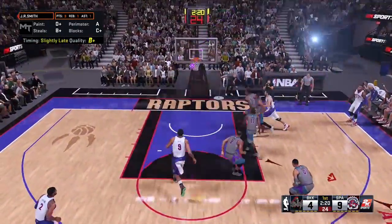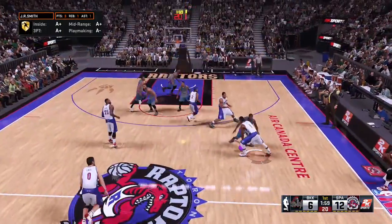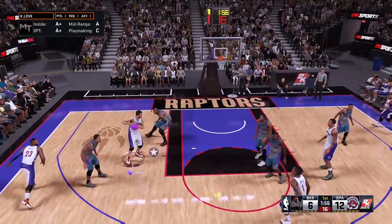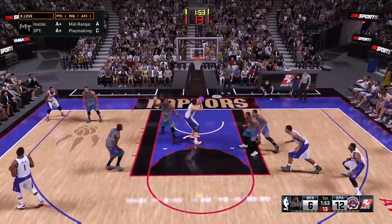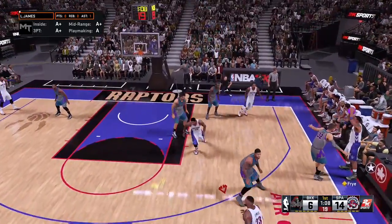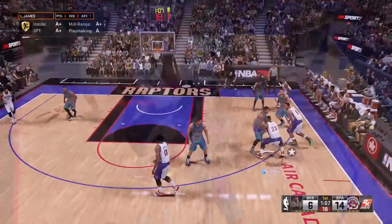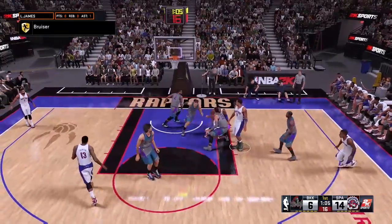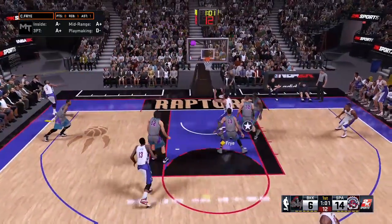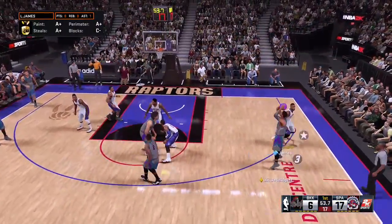Opponent's JR with the ankle breaker on Jamal Crawford — a little taste of his own medicine. We see Kevin Love working in the low post, posting up current Dwight Howard — little old-man back-to-the-basket basketball — Kevin Love gets it done. Opponent trying to charge cheese with Paul George. Who's wide open in the left corner? Directional passing not going to get it done, so a cross-court bumper pass — JR to Kyrie, and Kyrie splashes it from three.